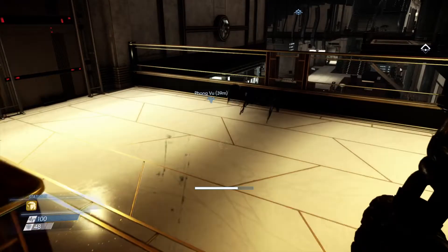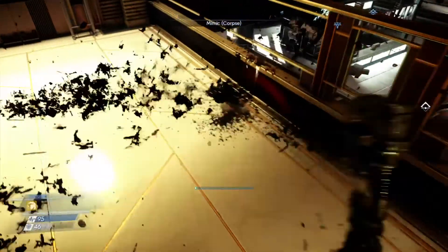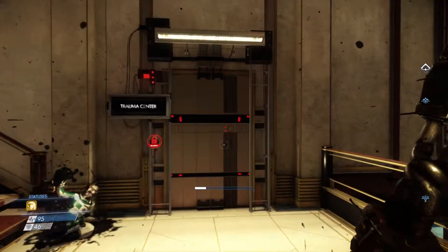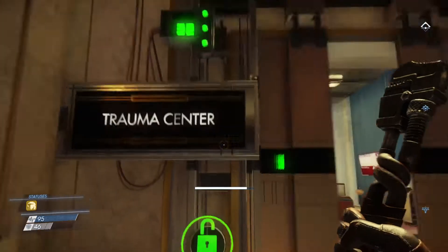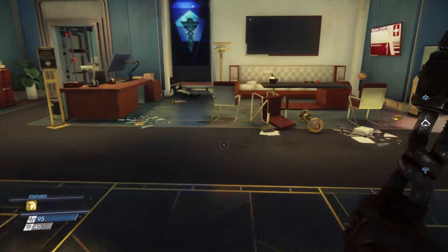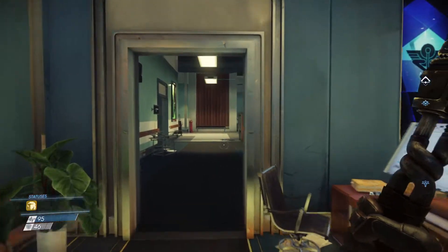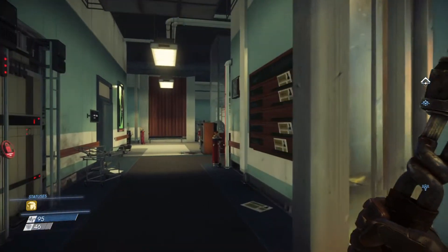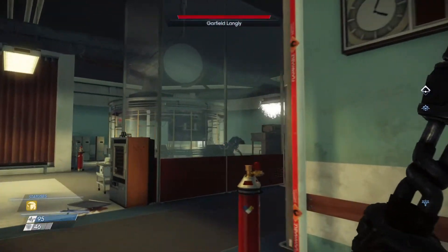There's a guy who's alive — he's down. Once we've picked up the card, we're gonna unlock this door. This is the trauma center here on the second floor. Now there's two phantoms and one of them is an ass-kicker, so we want to mark them.